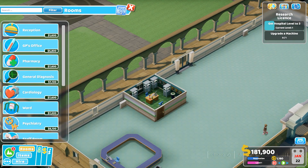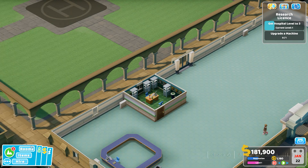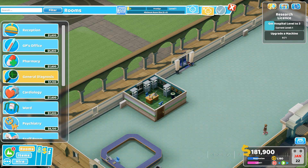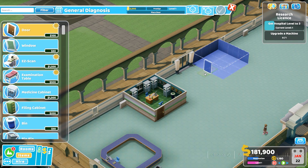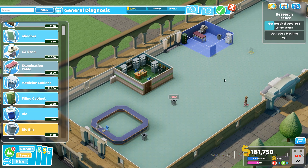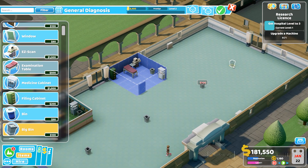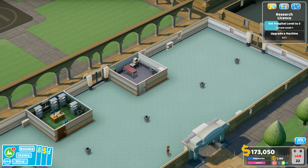I might have a template for this one too, and if I don't, I'll make one right now. For general diagnostics, I'll use the template with an easy scan, examination table, filing cabinet, medicine cabinet, and a big bin. I also need to copy some items and place bins down here as well.